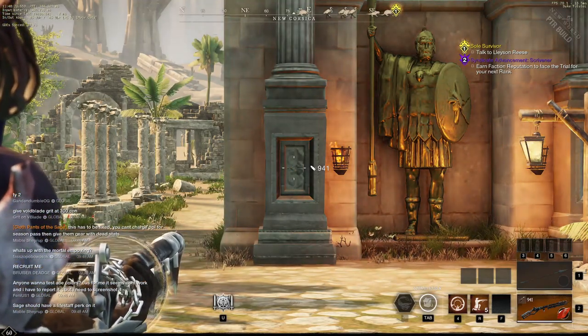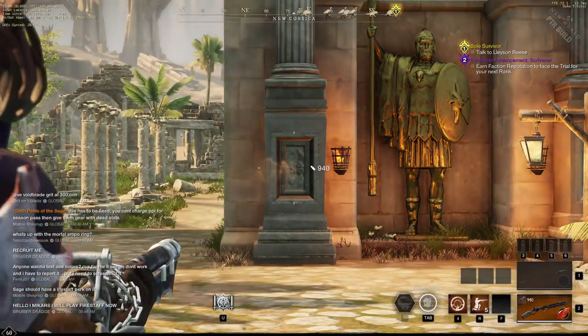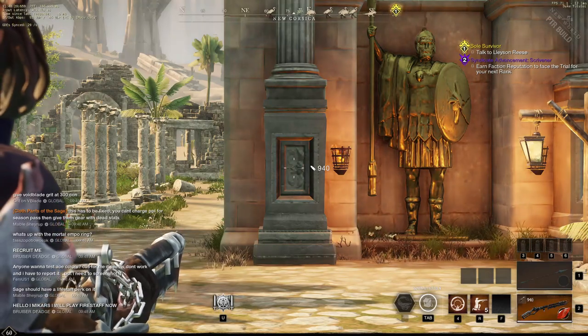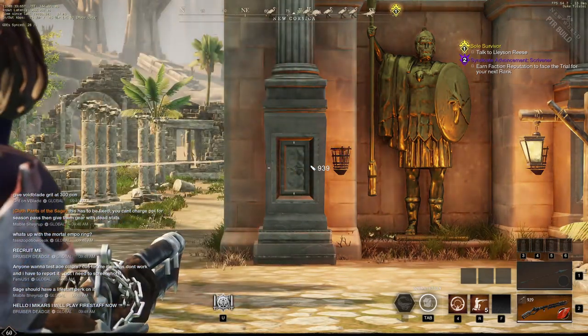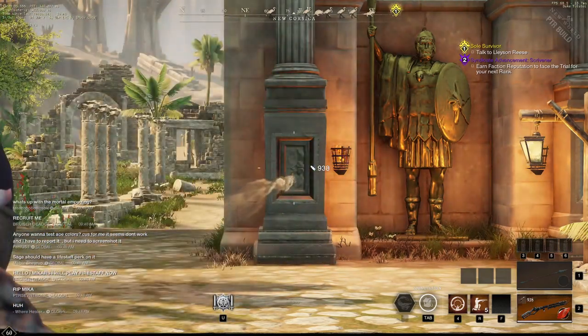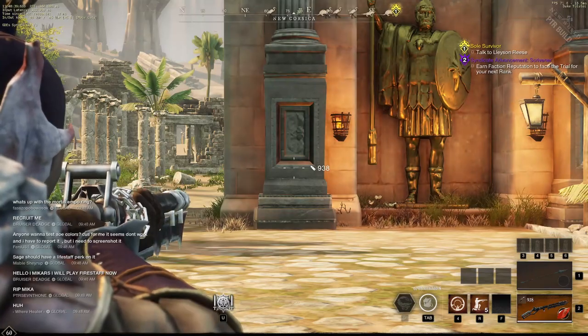Then steady hand — boom — goes there, a lot more accurate. We saw pretty much how far the reticles or crosshairs go when you're shooting like this. Now let's go with shooter stance.